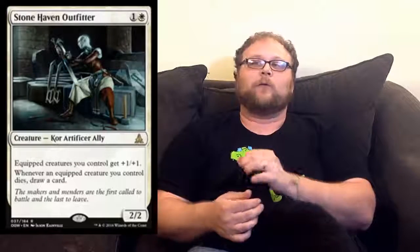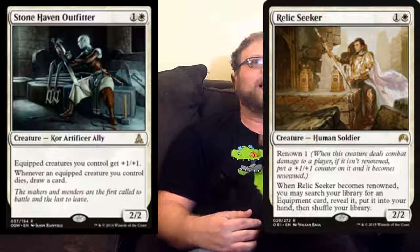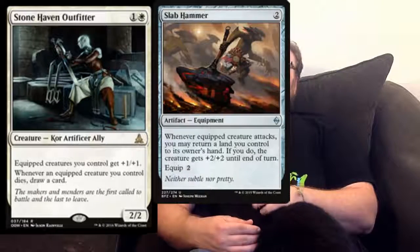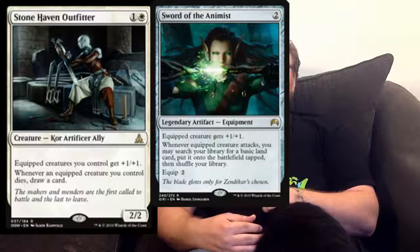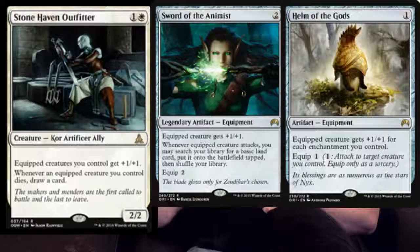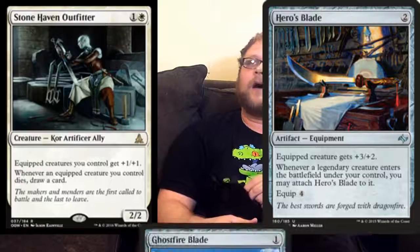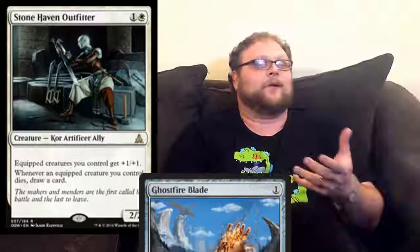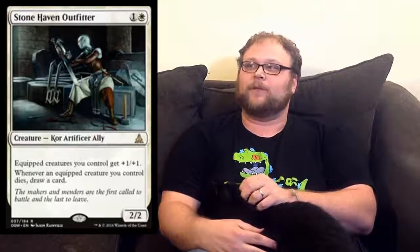But in Standard, we've got Relic Seeker obviously in the format. We don't have a lot of standout equipment. Slab Hammer is a pretty good equipment. Throwing Knife is fine — it's really a limited all-star. Sword of the Animist is pretty obvious. There's a couple of other ones: Helm of the Gods, Hero's Blade. But we just really don't have standout equipment in Standard yet, and I don't know that we'll get it in this set. It might not be relevant until maybe the next block, Shadows — and we're Innistrad. Innistrad had some pretty good equipment.